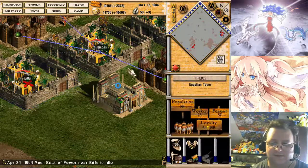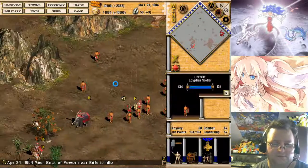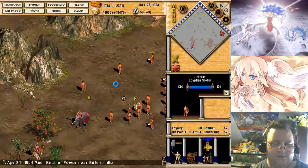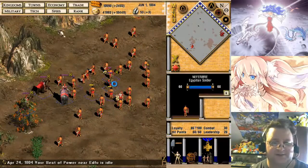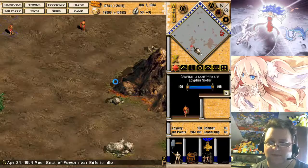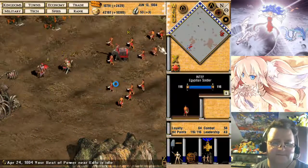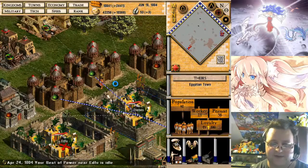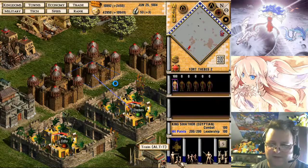Invite some blessings. Faster, faster — I need everyone to group up tightly so I can get you guys all selected at once. I'll let them do the attacking. What — the king stayed behind?